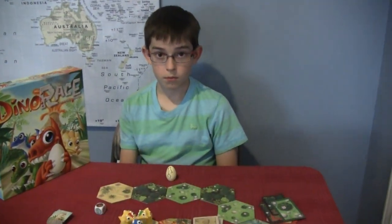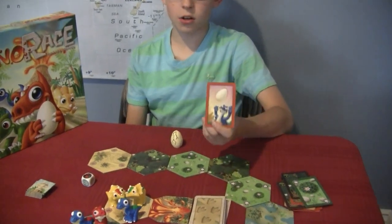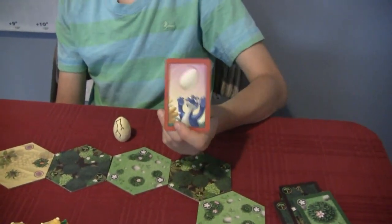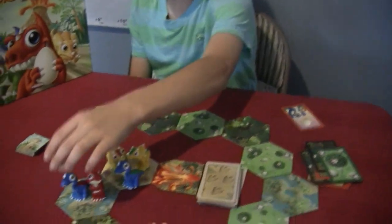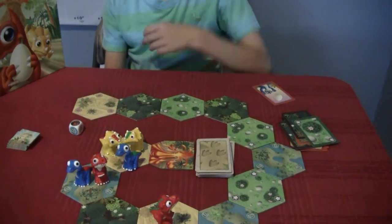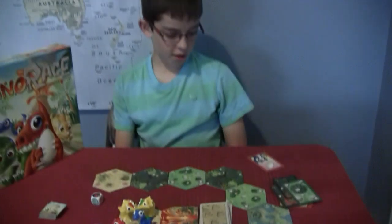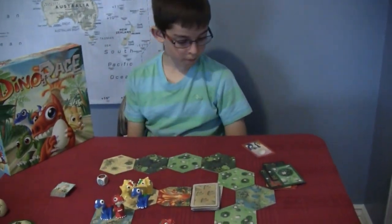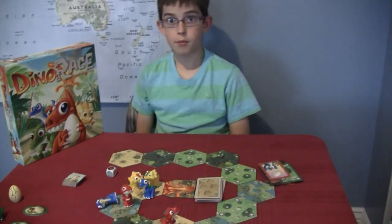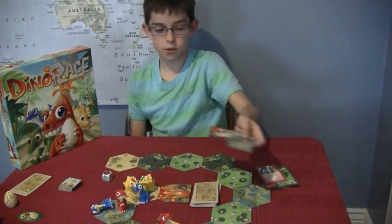There is also this card — throw the egg. If I had the egg and I was on the same spot as blue, I would give it to blue. I cannot give it to yellow because he is not on the same tile. What if you don't own the egg? Then I play that and I trip the dino. So it's a trip — I discard two of his cards.